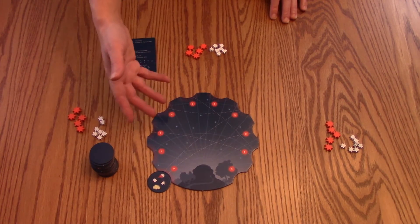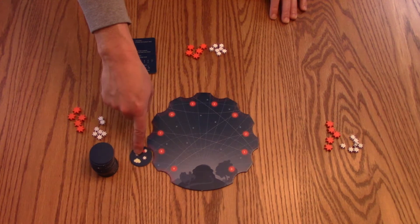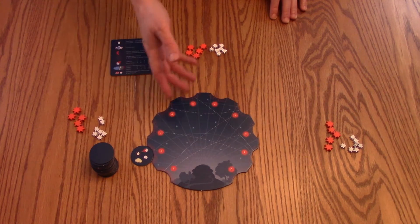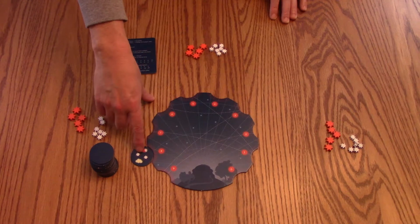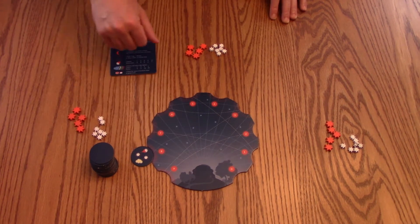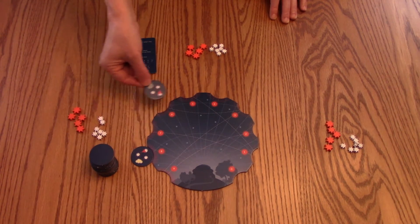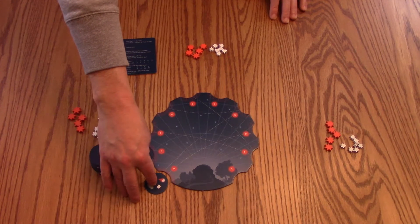The second action is to move a tile that's already on the board — so I can move this one from here to here. The third action would be to buy a tile that's on the board. Since this tile is at eight, I would have to spend eight star bits to get it. If I didn't want to buy that, I could instead turn over another tile from the stack, placing it at the highest available number.